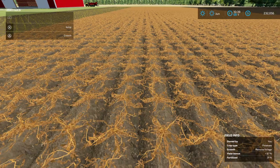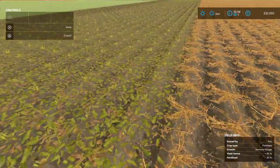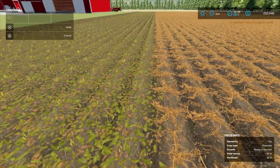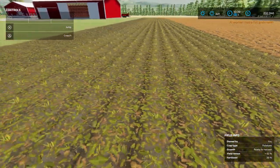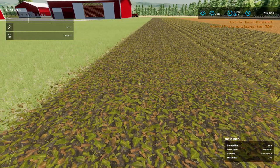So again, this is what it looks like when it's ready to have the foliage removed — take the tops off. This is after it's topped. And this is what it looks like when it's harvested.